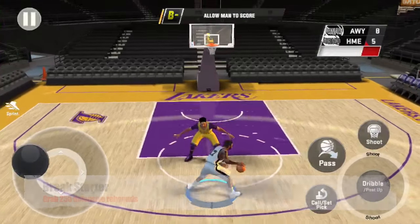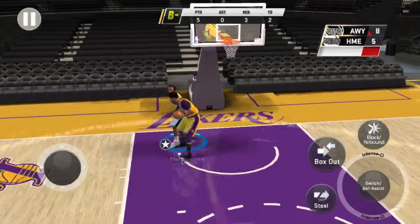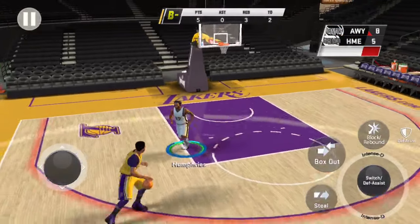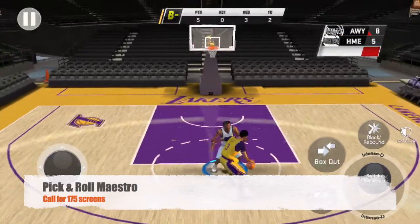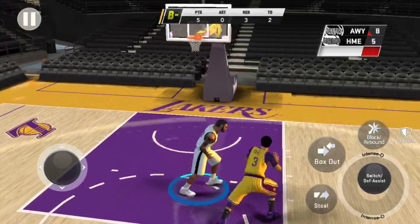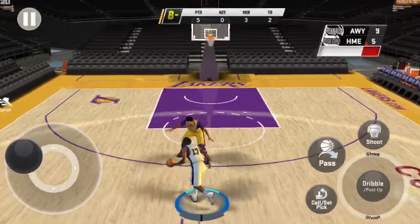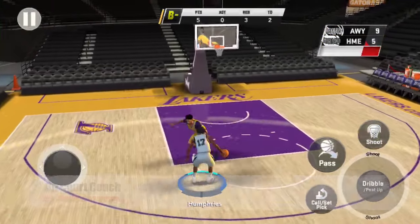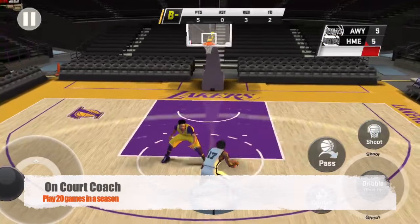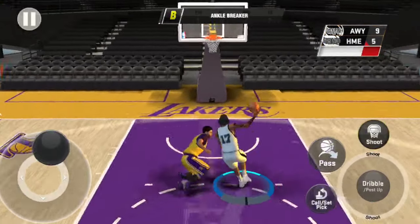Next is Break Starter — grab 250 defensive rebounds. Next is Pick and Roll Maestro: call for 175 screens by pressing the call/set pick button while you have the ball. Next is On Court Coach: just play 20 games. It does not matter how you perform; as long as you play through them without simulating you will get this badge.